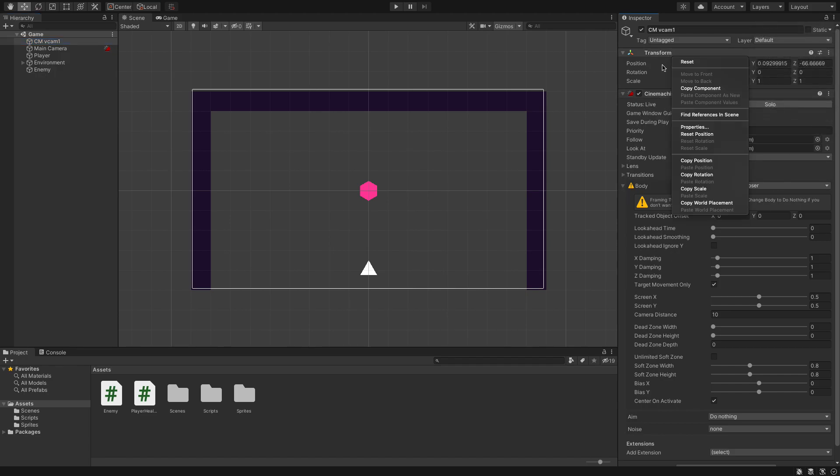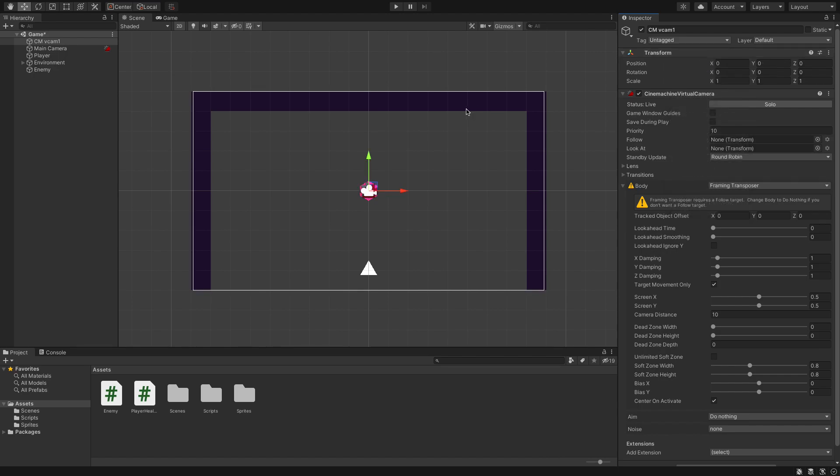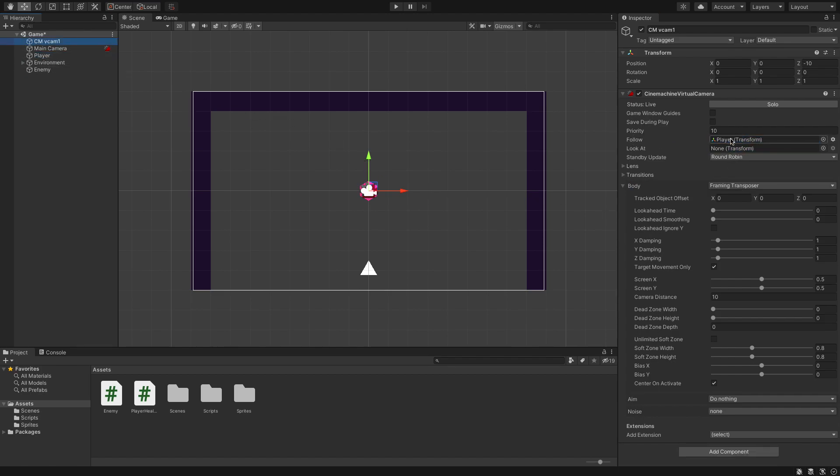Let's search for Transform and we need to set its Follow target — we're going to grab the player and drag it into the Follow field, which means our camera will now follow our player. We can mess around with these values, but I find leaving them as-is for a simple game like this works really well. Let's just test what this has done and hit Play.